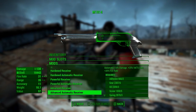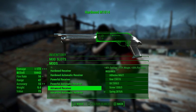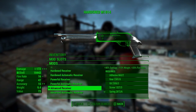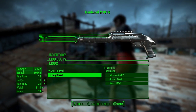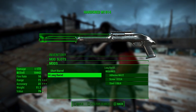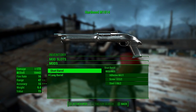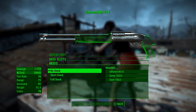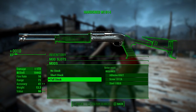So if you want your shotgun to be hard to control, this is the thing for you. I'm going to go with advanced receiver — 40% damage, 20% fire rate. There's a short barrel and a long barrel; the long barrel is more of the classic M1014 look, but it increases range and accuracy. There are three stock options: no stock, short stock, and full stock. I'm going to go with full stock.